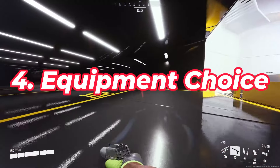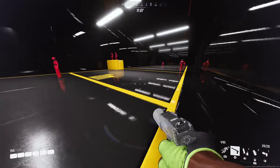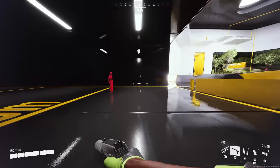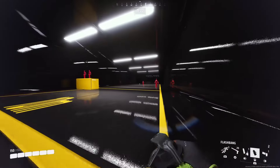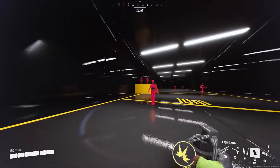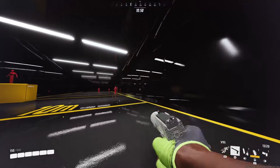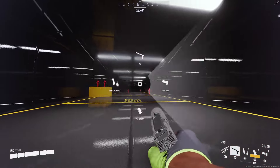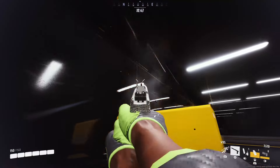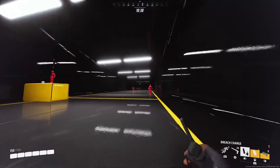Next at number four, we have equipment. What's nice about this weapon — as I said, it's the jack of all trades — so really you can use whatever you want. Personally, I think the best things to use are equipment that let you hit shots easier. I like the flashbang because if you blind a target they're typically not looking at you and you can hit your shots much easier. The other option is the stun gun — if you stun them they kind of just sit there and you can hit all your shots.